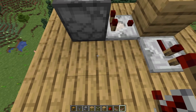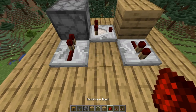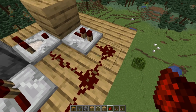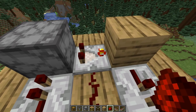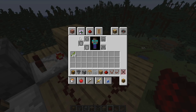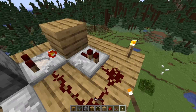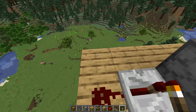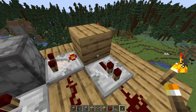Switch this comparator into subtract mode by right-clicking on it. Then light up the area so it's not spawnable by any mob — there are spawnable blocks right here and they will spawn if you let them. Pop a torch on each corner. Now this is utterly non-spawnable.